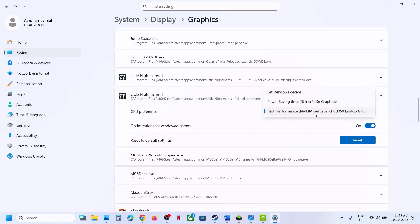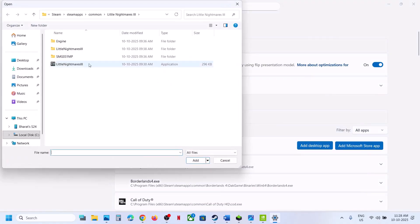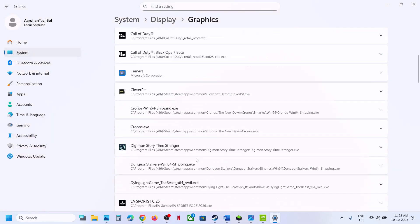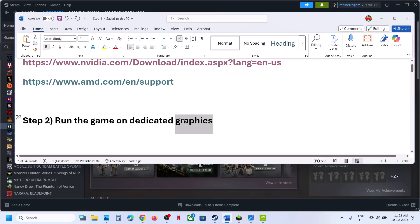Once the game is added, scroll down, click on the game, and select High Performance — you will see your graphics card listed there. Now again click on Add Desktop App, open the SMG folder, go to Binaries > Win64, select that exe file, click Add, scroll down, click on the game again, and select High Performance. Now relaunch the game and check.